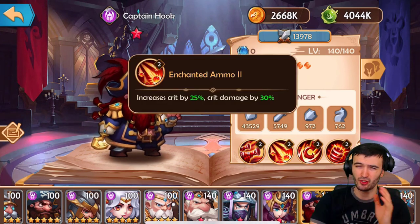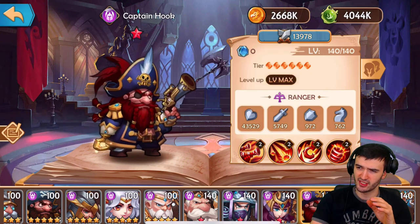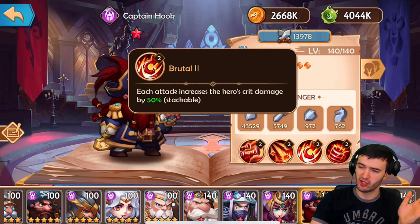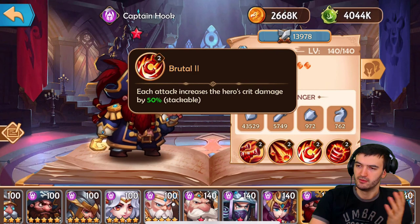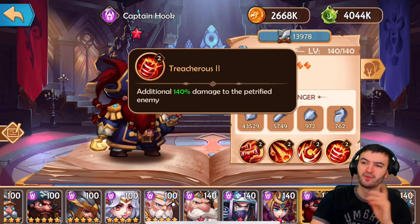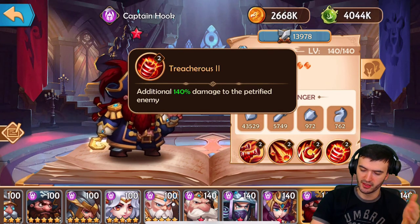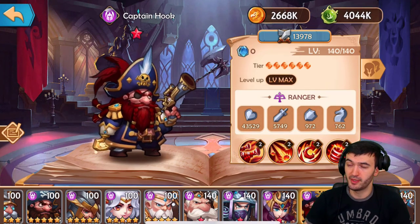If you're going rainbow, Captain Hook should be your Human pick. He increases crit by 25% and crit damage by 30% passively. Each attack increases crit damage by 50%, which is stackable — the same mechanic we've seen before. His fourth ability deals 140% additional damage to petrified enemies, so petrifying them with his ultimate and then dealing more damage to them goes hand in hand. That's why Captain Hook is also one of the best Rangers in the game.